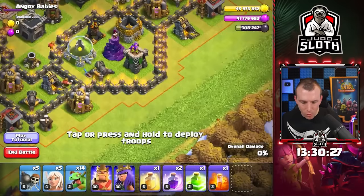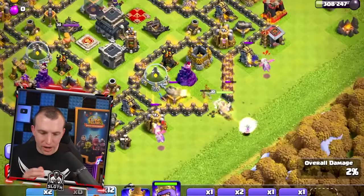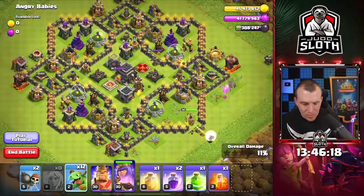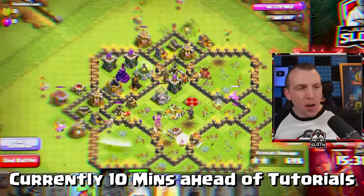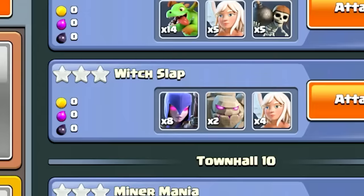The queen walk. This one gets you to queen walk right into the center. The main thing about this base is the four air defenses - we can't send the baby dragons in too quickly or they'll just get taken down. I decided to jump the queen to one air defense, send the king to another, and push a good group of baby dragons with the heal spell to the final one. Honestly, pretty happy with that one - angry babies, you've got me happy.